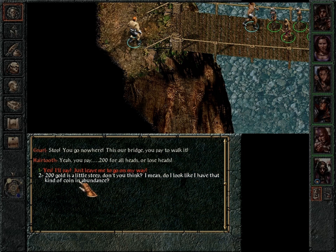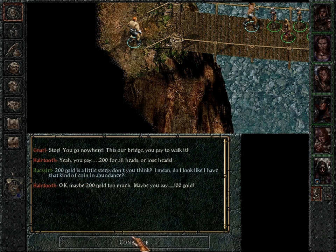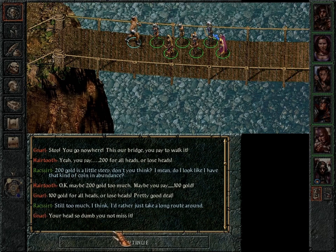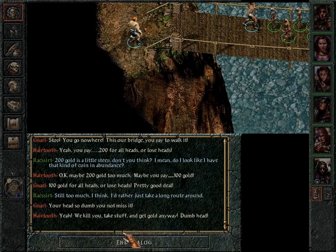'200 gold is a little bit steep, don't you think? Do you think I have that kind of coin in abundance?' 'I do, but pay 100 gold.' Still too much, I think — rather take the long route around. 'Yeah, we kill you, you take yourself, get gold anyway, dumbhead.'